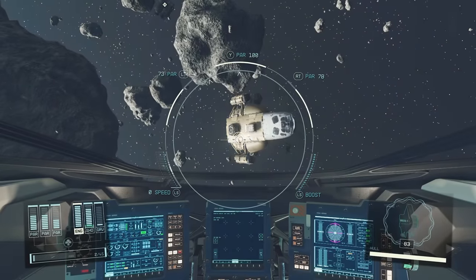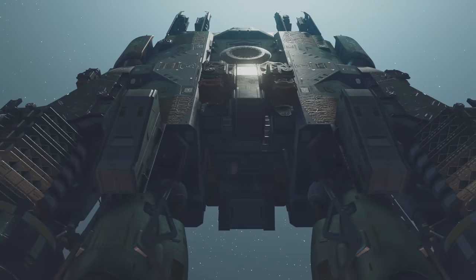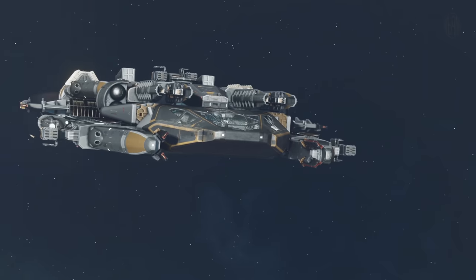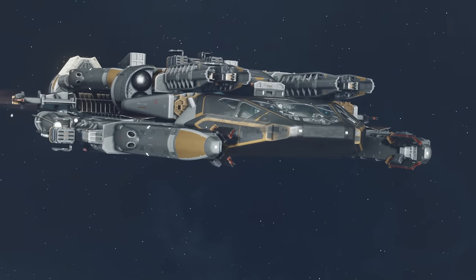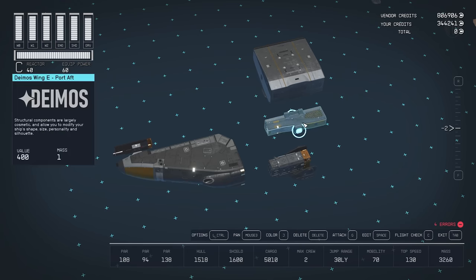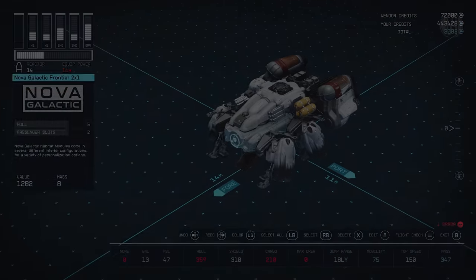As you just saw, shipbuilding in Starfield can drive you mad at times. That's why in this step-by-step walkthrough, we're going to help you build the only ship you'll ever need. It can handle all endgame activities, be it exploration, combat, or smuggling. Please note that this guide assumes you already know the basics of Starfield shipbuilding, such as rotating different parts, adjusting height during construction, selecting all connected parts, and the like.